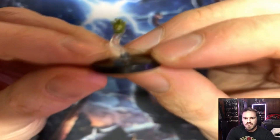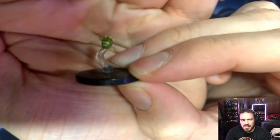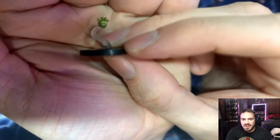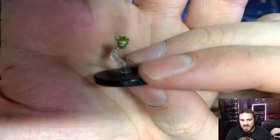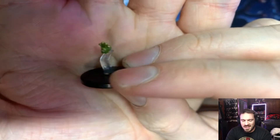Oh what is that? It's like a baby beholder. I wanted to focus for you guys so you can see it. It's a Gazer — I knew it was like a baby beholder. Yeah it's just like a mouth and some eyes, it's literally a baby beholder, it's so tiny.